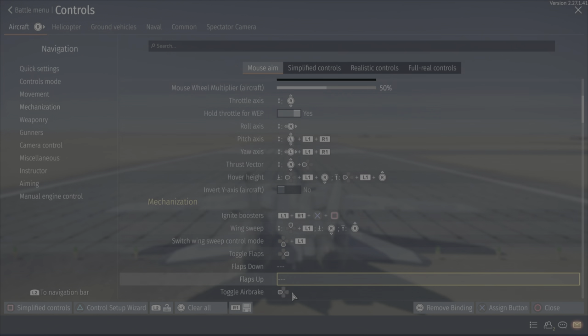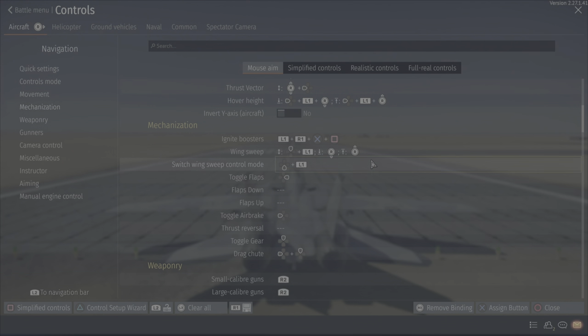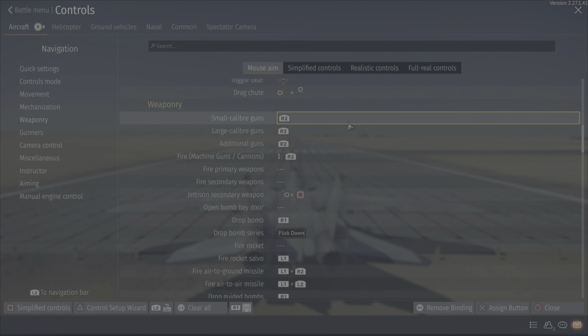Some more common stuff like toggle gear, drag shoot, and flaps — those are all default options. Weaponry is where things get a little interesting. Jettison secondary weapon is a good one. All the guns I have on one trigger. Fire rocket comes default as L1, but I don't want to fire individual rockets so I just bound this to fire rocket salvo.